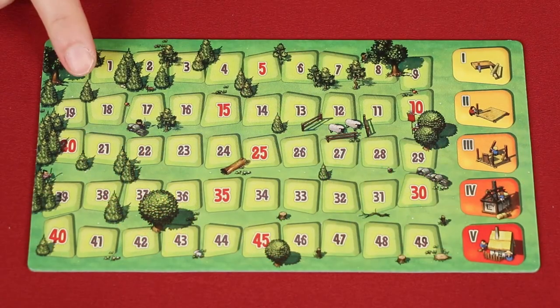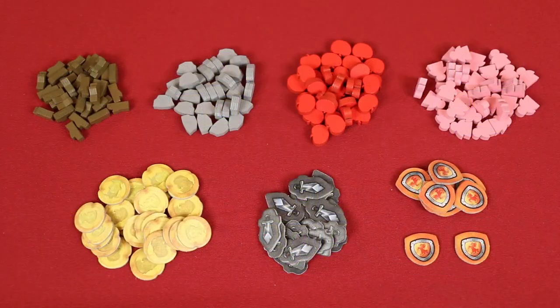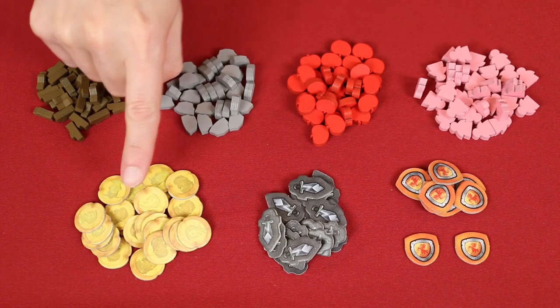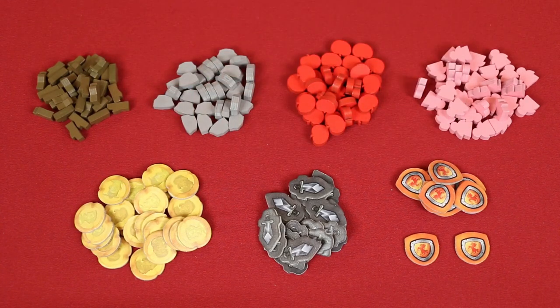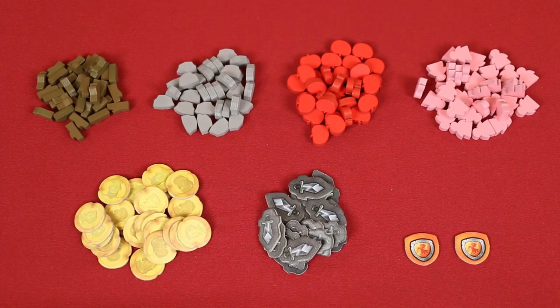To set up, place the scoreboard on the table with the round marker on the first space of the track. Within reach of the players, create a general supply of various pieces representing wood, stone, food, workers, gold, raze and defense tokens. You'll only need as many defense tokens as the number of players, and since I'm setting up for a two-player game in this video, I'll return the extras to the box. I'll keep all the pieces off to the side and off screen, but they're here and I'll pull them into view as necessary.